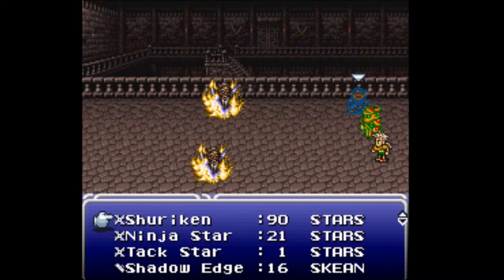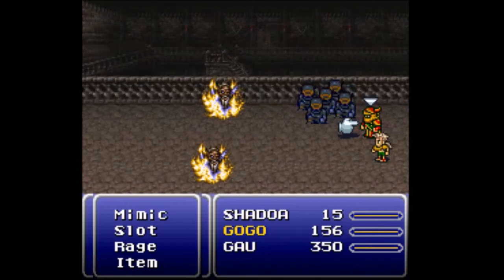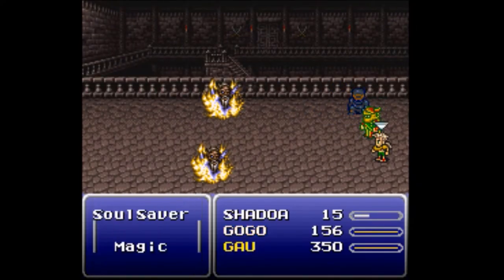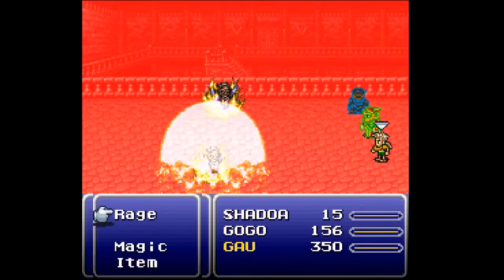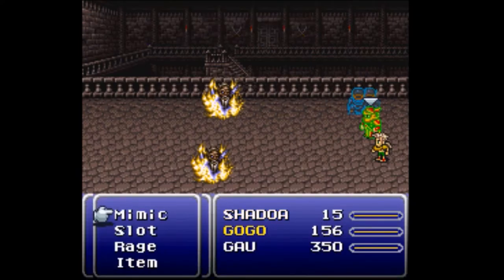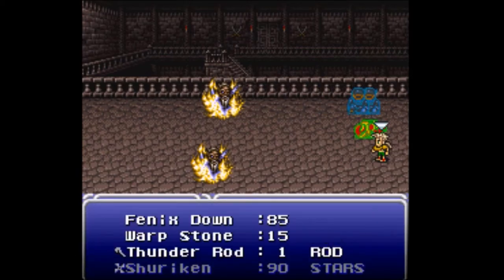Shuriken's at the top — ninja star attack, star, that'll be gone later — and shadow edge. This is Gogo, he's set up on mimic, so I need to switch to Gao just to set him up on rage for the moment. Now let's skip back to Shadow — continue your throwing spree. Shuriken, ninja star, hit Gogo in the face. Apparently it was not Gogo either — that's unfortunate. It means I'll have to do more killing myself.